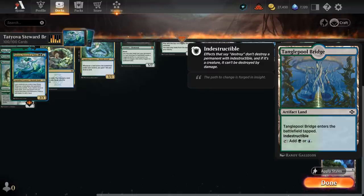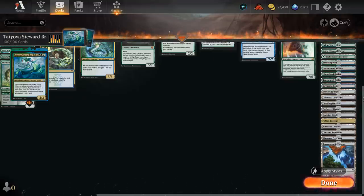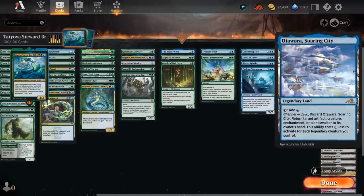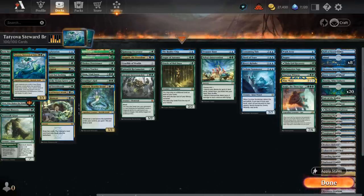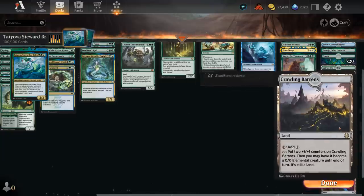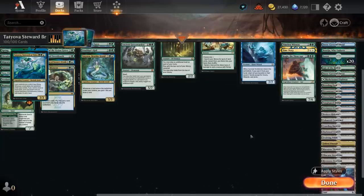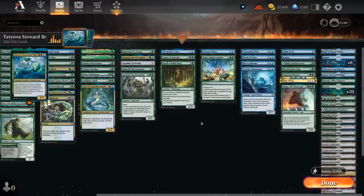If we animate the indestructible lands with Tatjova, they'll turn into 3/3 creatures that are still indestructible, so that has great synergy as well. Then a few creature lands — the Lair and all of the Storm Giants. We've got the channel lands, which can also end up in our graveyard for us to replay. Also worth mentioning is the Crawling Barrens, which we can turn into a creature and then still put additional counters on it with its ability. So that's our deck — let's jump into some games and see how it does.